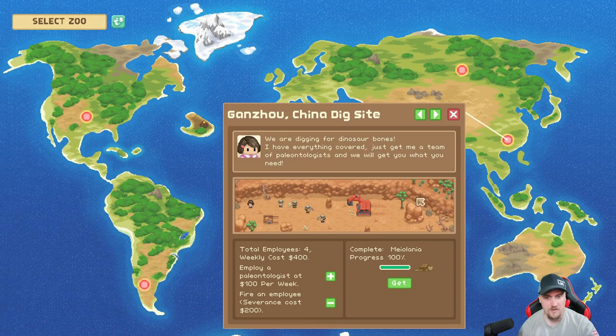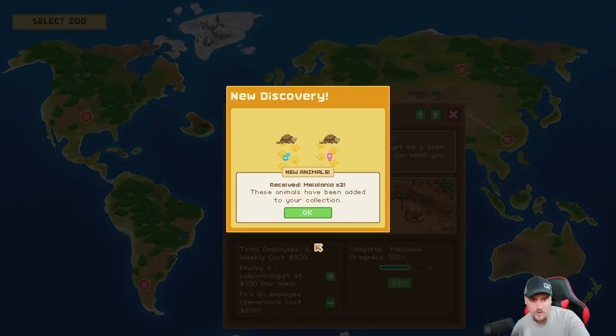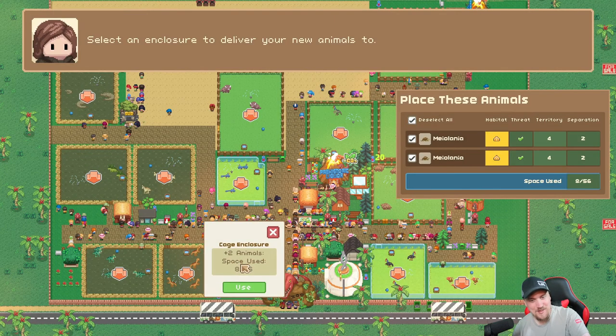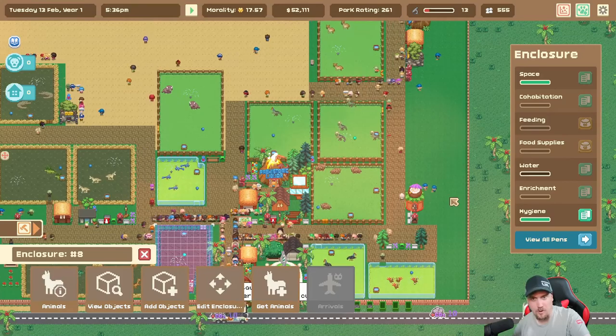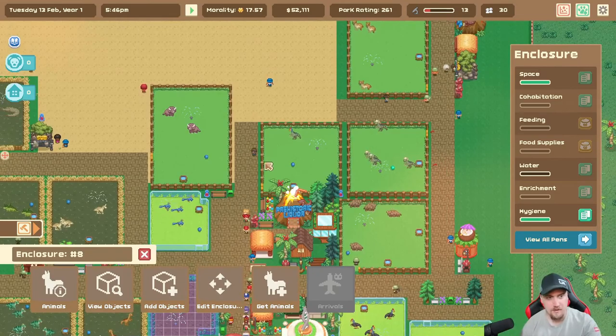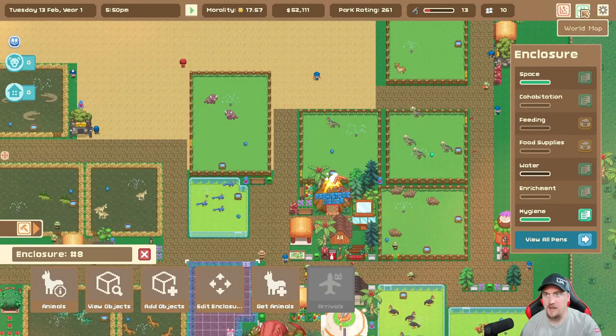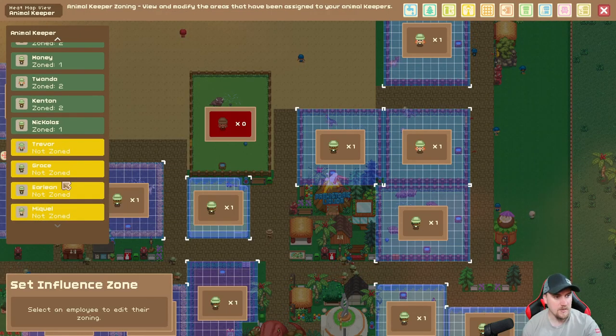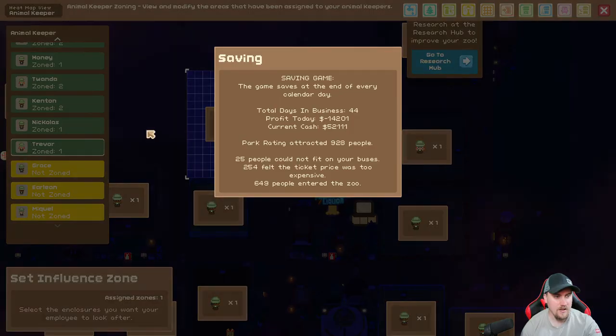Let's go get our other dinosaur. Big rocky giant turtles — I can't say your names, that's what you're getting named. Oh, you guys are small! Let them come in — they are small, we might actually put them over here. Very real possibility — they are very small. Alright, let's go ahead and assign a keeper to this. Heat maps, animal keeper, someone with nothing — Trevor, there you go.